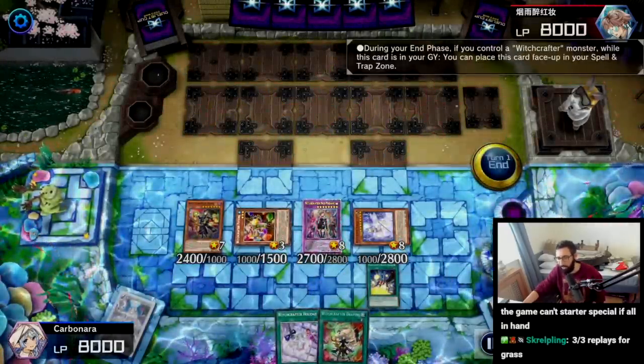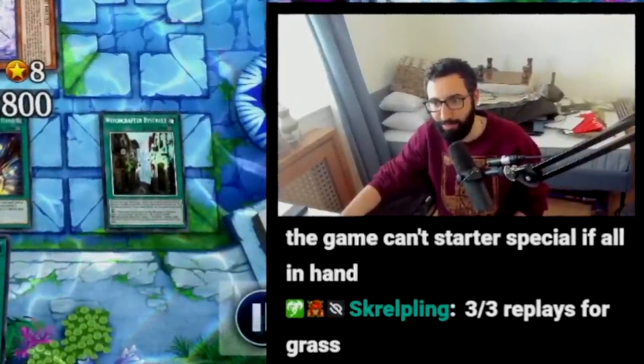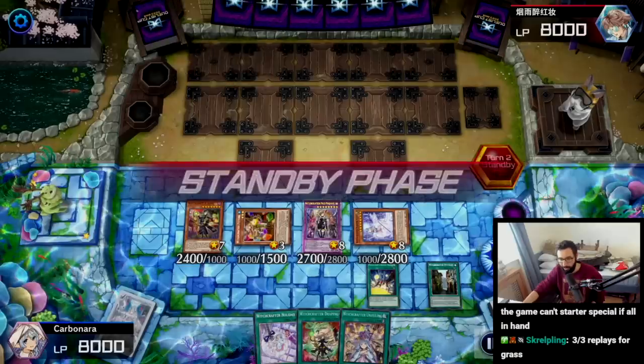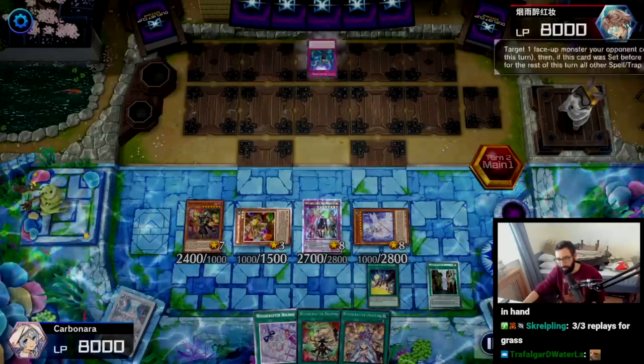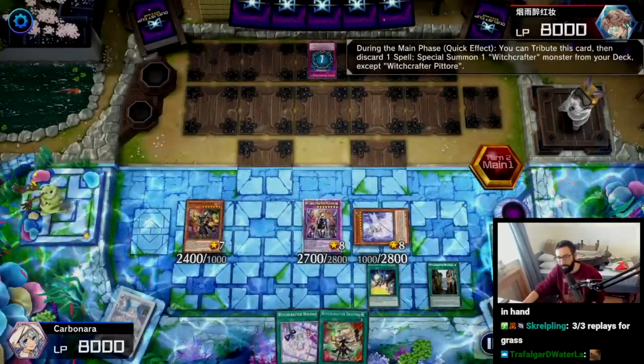So Vice Madame, as mentioned, is a complete and utter tank. Just this by itself absolutely solos, trust me. But we've also got the Vera negate, the spell negate with Right Hand, the protection with By Street, and the pop from Haney. Our opponent's going to lead with an Infinite Impermanence on Haney.